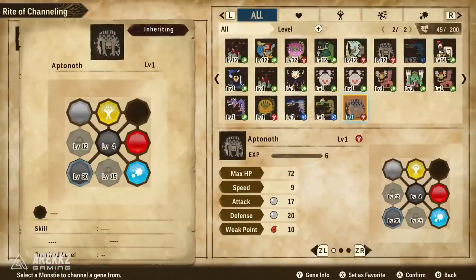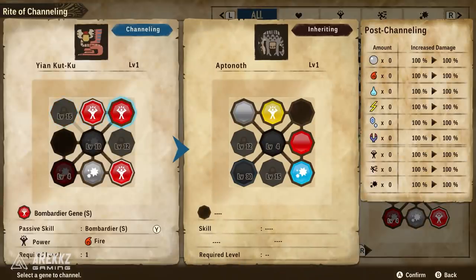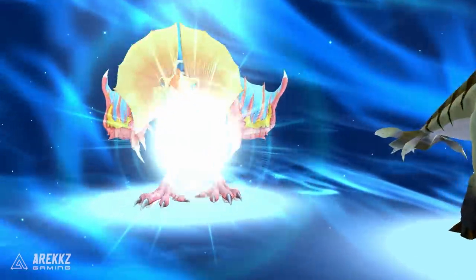On the surface you can see the simple aspect of this as just being able to move one move from a particular monster to another monster that otherwise wouldn't have had that move. However, it does go a lot deeper, so today I want to try and demystify all of that and explain it as simply as possible.